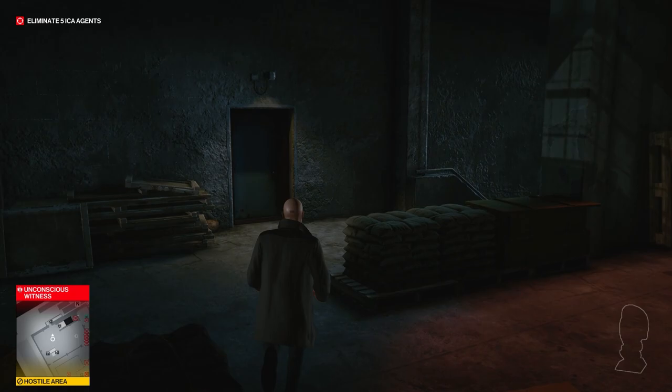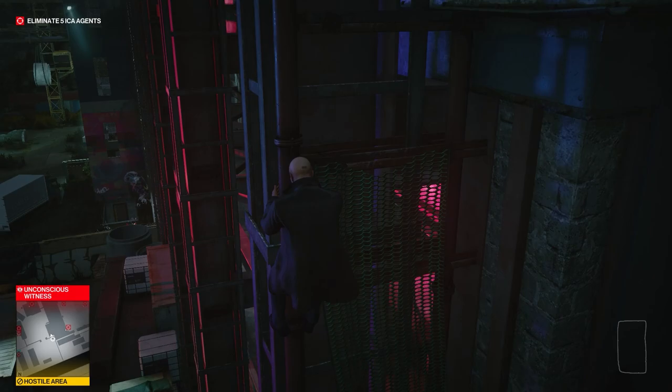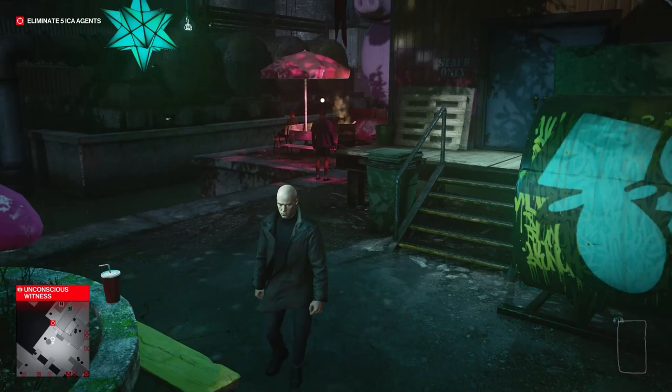Now that we have the gold idol, we can leave this building. Go back the way we came, out this door, up the stairs, avoid these guys, go through this door, up the stairs again, vault back over this ledge, move to the left, and then climb back down this pipe. You can slide all the way down to make it a little bit faster.